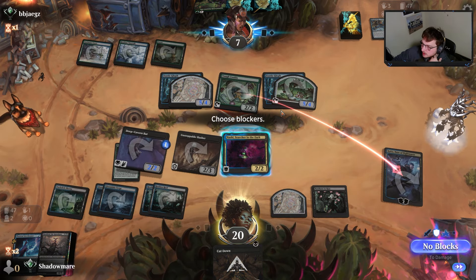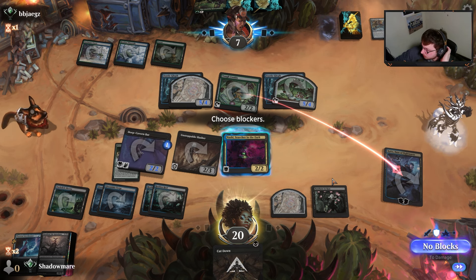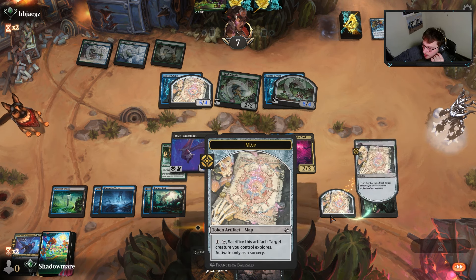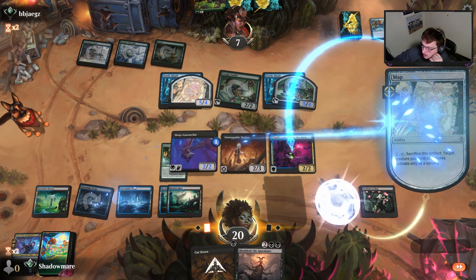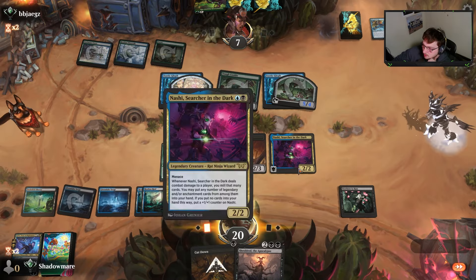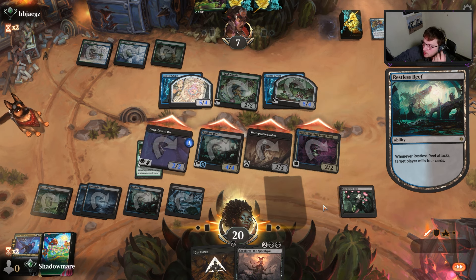We throw this counterspell up — counter unless they pay two. No Pirate on a Cavern or anything like that. So these are resolving against a control deck — they just attack. I could block, but I think the answer is not to, because they only have one blocker on the back end. We know what they have to block, so we'll activate here, target this creature.